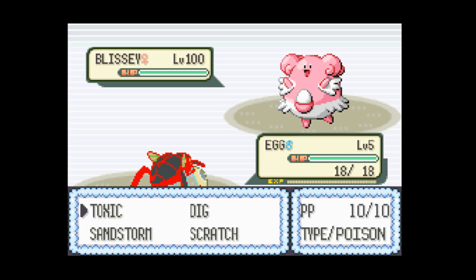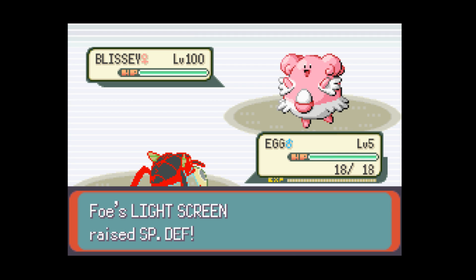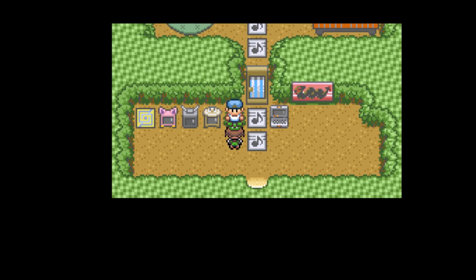Words cannot express how happy I was about this. I had heard some weird things about the Pomeg Glitch sometimes having unexpected results, so maybe it was just a weird outlier case. Now I had a strategy: use Toxic on the Blissey and Sandstorm. But it ended after one turn because I technically whited out. So what I would have to do is use a Revive on my Gengar on the first turn, and then do the battle from there.